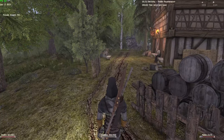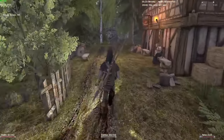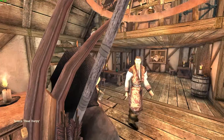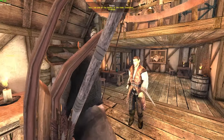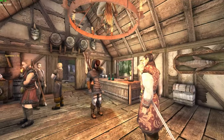In my example here I'm already level 28 in this playthrough, and I'll show you where to go to join the Damned. We're here at the Death Harpy Tavern, and there's a guy waiting for us inside — his name is Ramos. As soon as you talk to him you're basically already joined the guild. He invites you to get a couple of drinks.